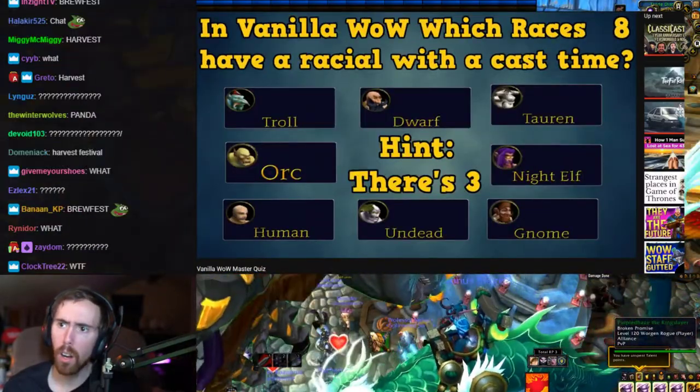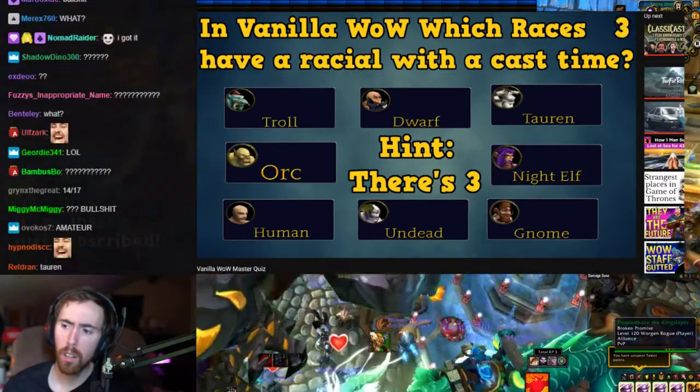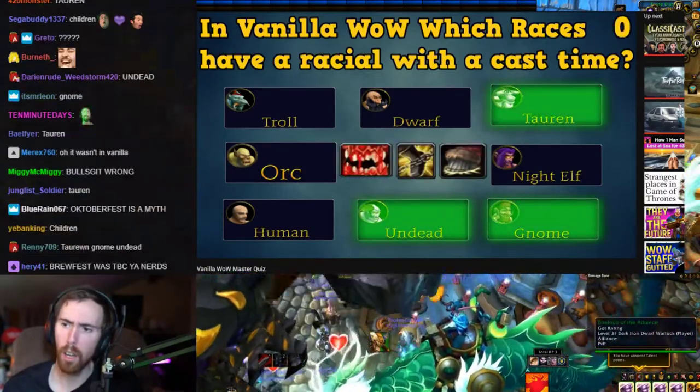Which races have racials with a cast time? Hint: there are three. The answer is Gnomes, Tauren, and Undead.